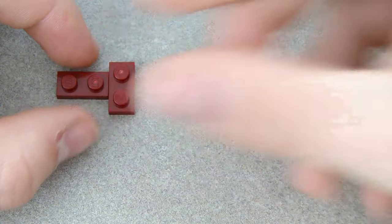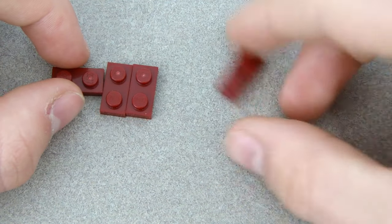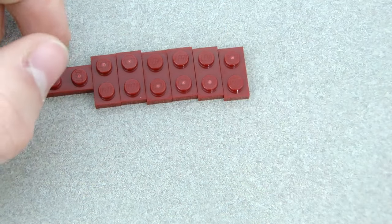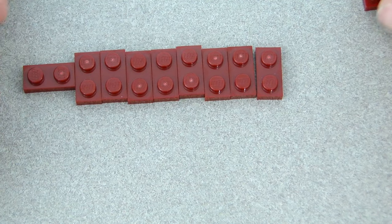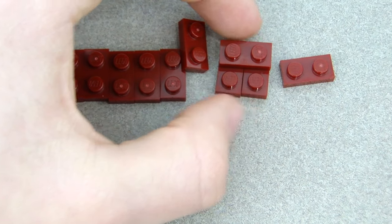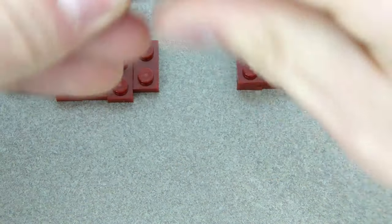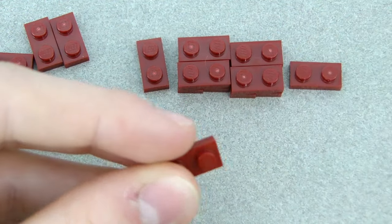Get the red one-by-twos and the dark red one-by-twos. These can also be substituted with two-by-eights — you can substitute 16 of them for two two-by-eights in red, though those are probably pretty hard to find. Just lay them out like that, then put the other ones on top of them, not quite connecting yet.